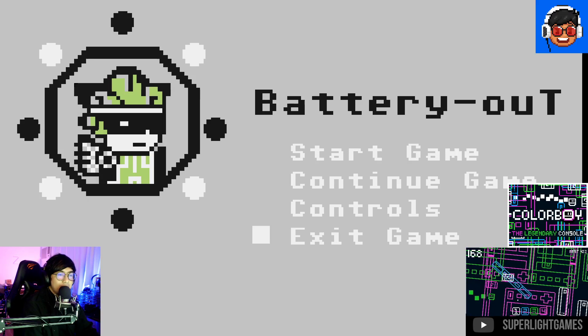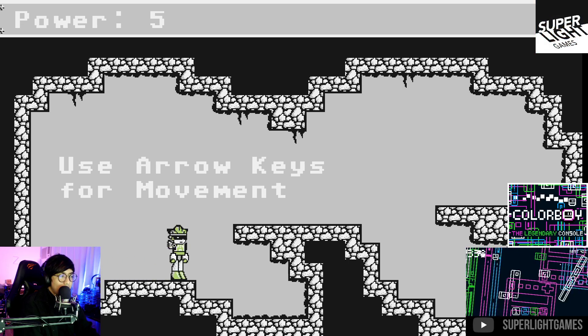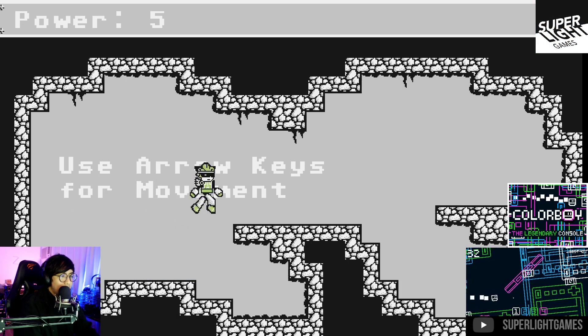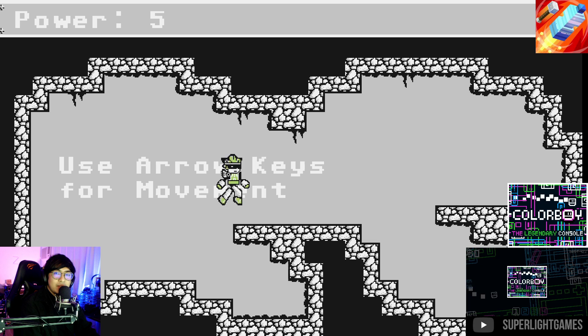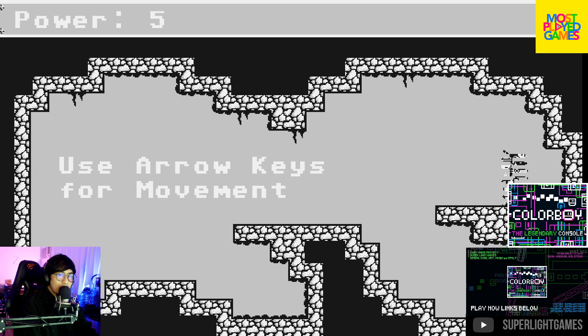Pixel art all the way — you use arrow keys for movement. Look at this character! You have a platformer with pixel art going on. It's cool that you're able to give some depth in the game — just having five colors, there's a lot going on: some shadows and stuff like that.